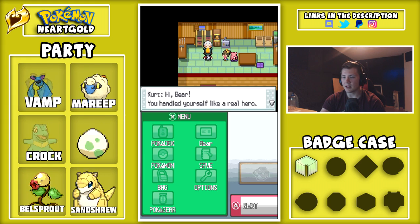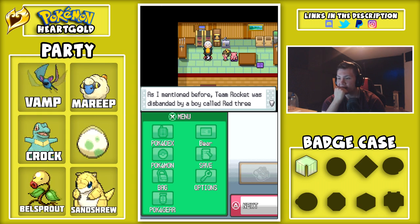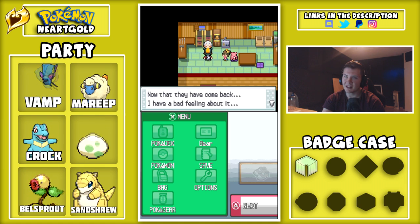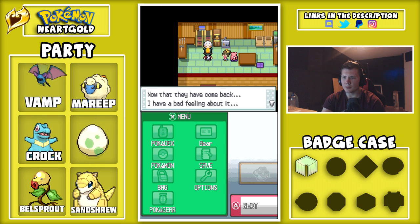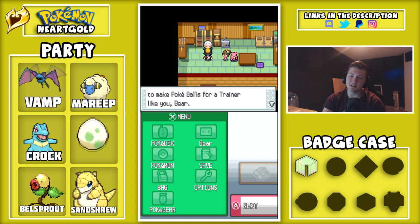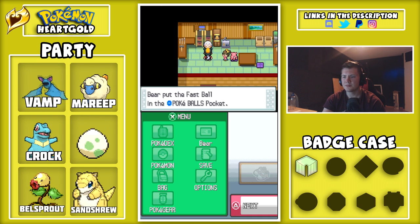Alright, free getaway card. Kurt: 'Hi Bear, you handled yourself like a real hero. As I mentioned, Team Rocket was disbanded by a boy called Red three years ago.' They've actually mentioned Red in here — that makes me fangirl so hard. I love Red as a Pokemon trainer, he's the best protagonist even though he's a silent protagonist. 'When Pokemon games do this kind of thing I love it. I have a bad feeling about Team Rocket's return though. It would please me greatly to make Pokeballs for a trainer like you Bear.' Yeah, I think he just feels guilty that he sent me off while his back was perfectly fine.